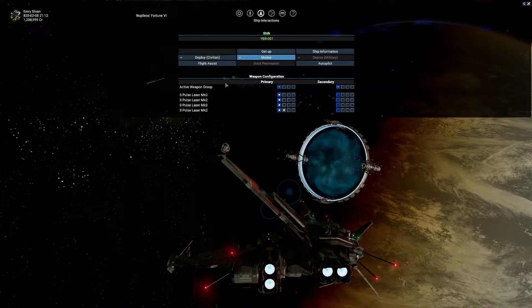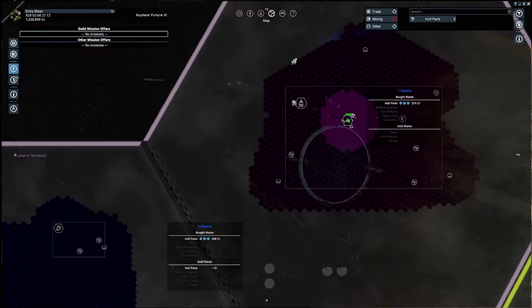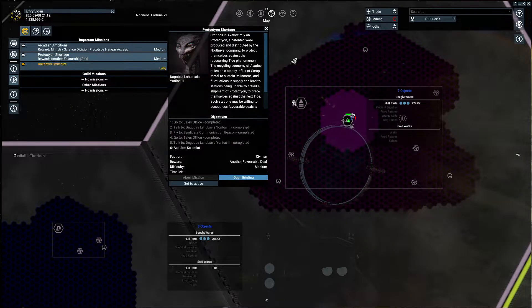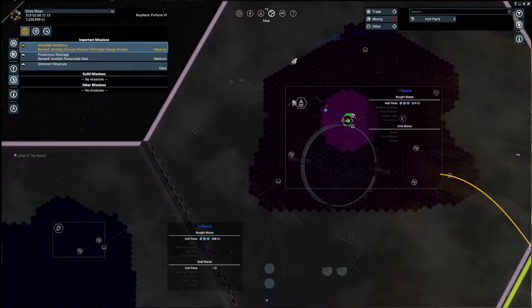What's next in the campaign? We're building the dock - we need the scientist for that. Okay, let's go talk to Maestro.